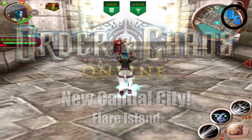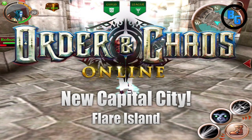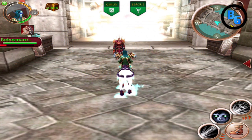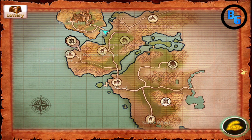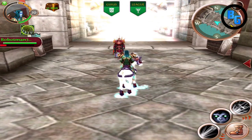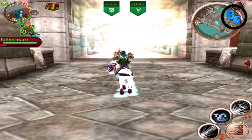Hey guys, it's Gamer and I'm back with another Order & Chaos video. Today I'd like to show you guys the brand new capital city which was just released today from a maintenance, so it's pretty sweet. It is right here — it's actually this castle, which I really didn't think it would be here, but it is. It has a name called Flare Island, and there's a portal here which will take you right to the capital city.